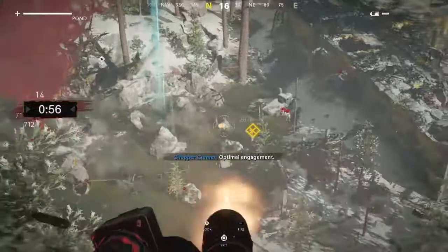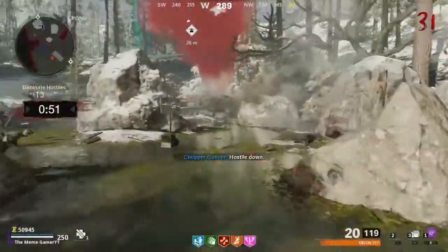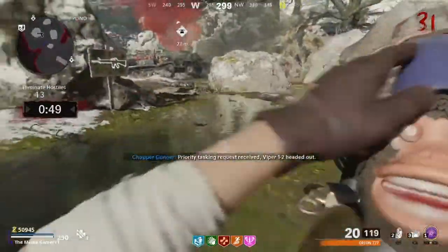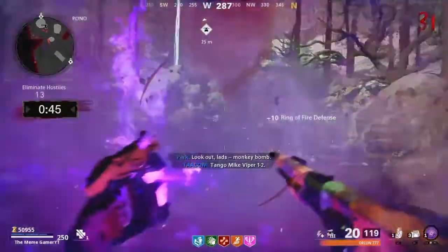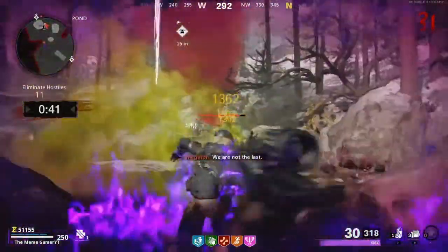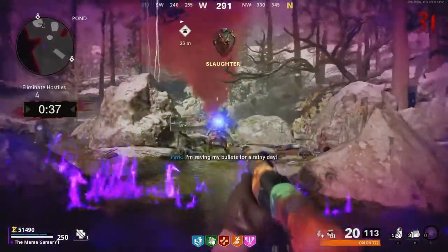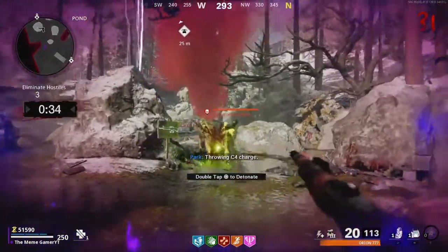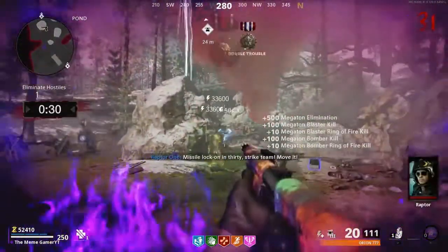I always get the two extra monkey bombs just in case. Have one popping right here — megaton might spawn. Once you pop that and kill that dog — freaking throw the C4 when he's splitting. I don't know why it exploded like that, but whatever. Very good.